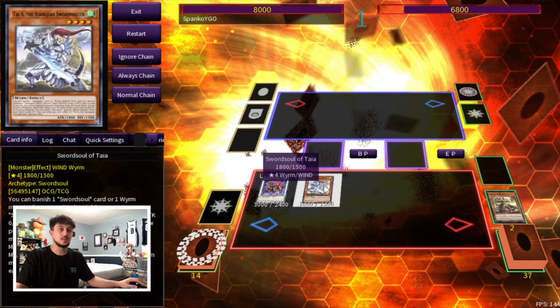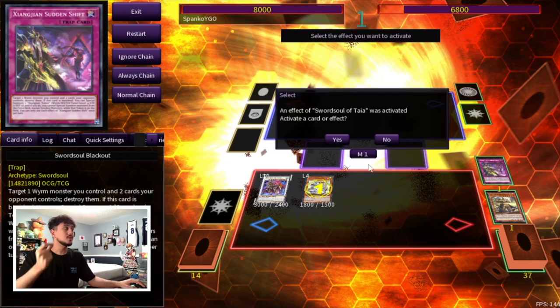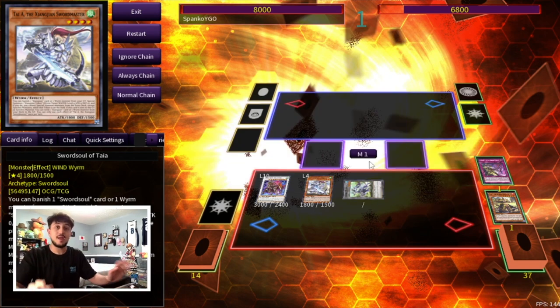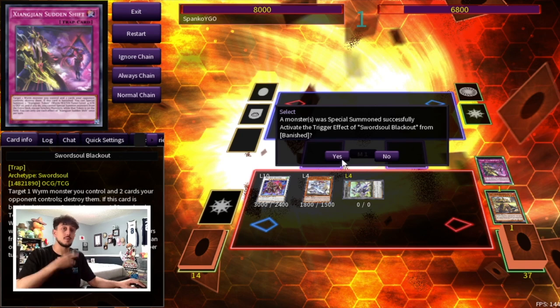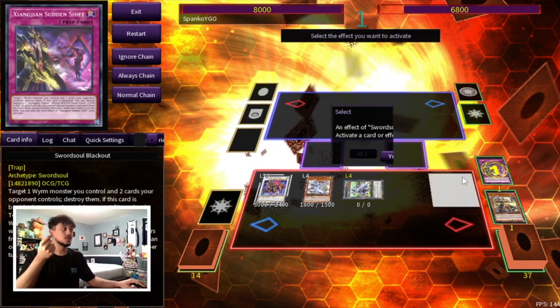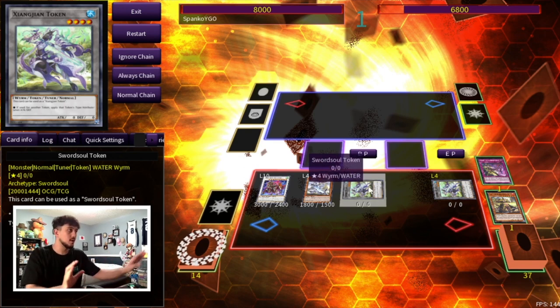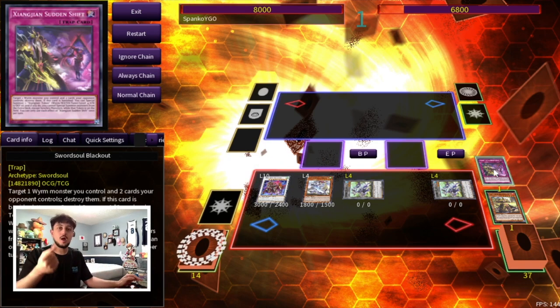This is why it's really important to know exactly what's going on with this deck. Let's say you activate the Moye effect — you're going to want to banish the Blackout, not the Long One. So let's say your opponent has an Imperm. You're not going to get your token because your Taiye is now going to get negated. But the really cool thing about Blackout in the Graveyard — and this is the reason I play two Blackout — is because if you banish it, Blackout is actually going to let you get another token to your side of the field. So you're playing around the Imperm without having to use the Baron negate.